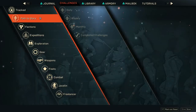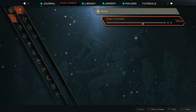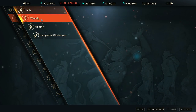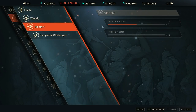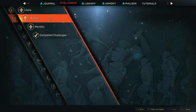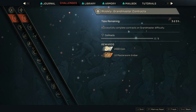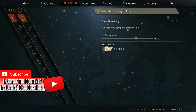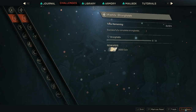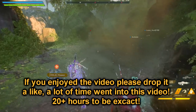Tip number 99: there are multiple daily, weekly, and monthly challenges. You can see all of those challenges by opening up your Cortex, clicking on challenges, and then going to your daily, monthly, and weekly challenges to see what you have to do. Last but not least, tip number 100: you can actually get coins and ember by completing multiple challenges, such as daily challenges, weekly challenges, challenges for gear, and challenges for weapons.